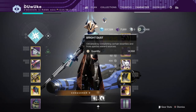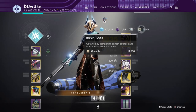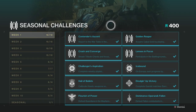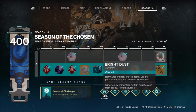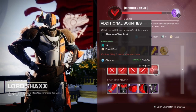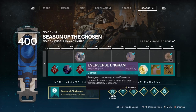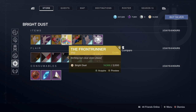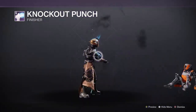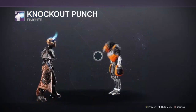Bright Dust is a currency that allows you to buy certain rotating items from the Eververse store. Eververse is the mostly cosmetic store where you can get things like emotes, shaders, ghosts, ships, sparrows, ornaments, and much more. Bright Dust can be acquired in a number of ways, such as weekly seasonal challenges, the Season Pass, weekly vendor challenges, and repeatable bounties from Zavala, Shaxx, and Drifter, and rarely as well from Eververse engrams. Many items end up being available eventually for Bright Dust, but not all. Bright Dust tends to be a difficult-to-maintain resource, especially if you buy a lot of different items with it from Eververse.